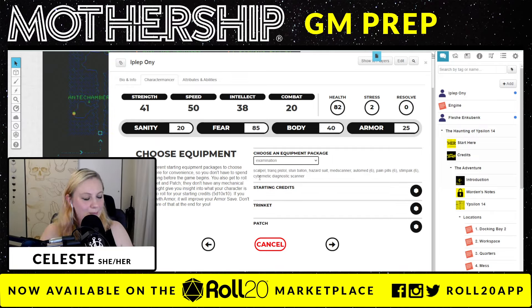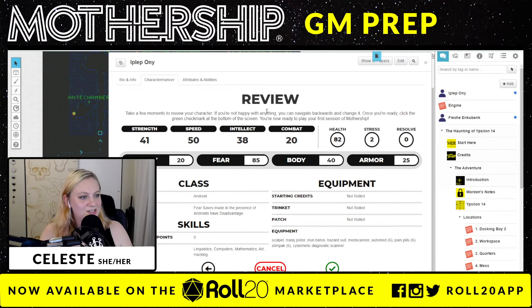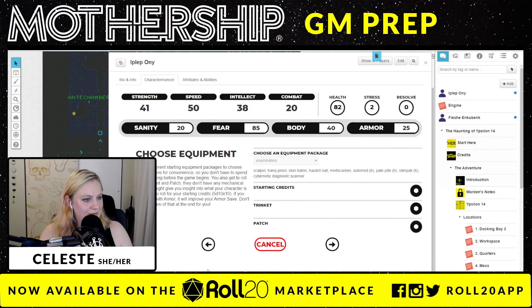Now for starting credits — credits are the money system in this game. I roll and get 250. That seems pretty good. Another thing I really like about this game is you can roll for a trinket and a patch that you have on your person. They don't have any mechanical benefit, but they can help you roleplay or inform what's up with your character. Let's check out some of these trinkets — the trinket tables and patches in this game are excellent.